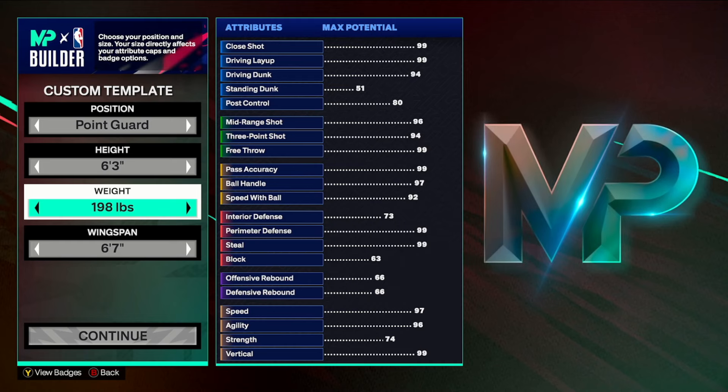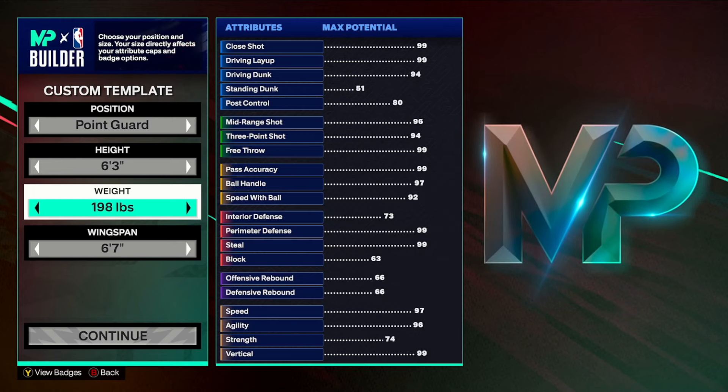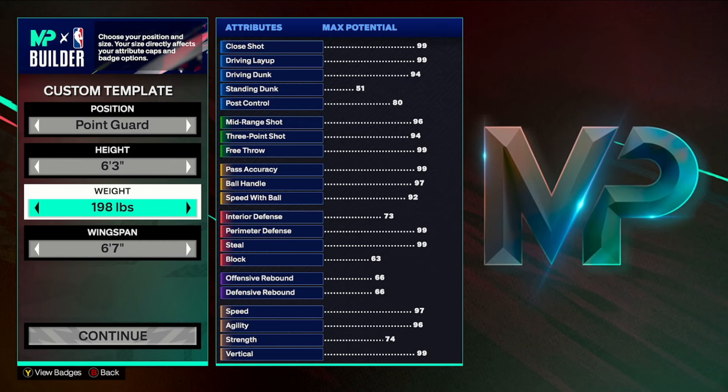Today we're discussing the 6'3 versus the 6'6 because I think the 6'3 is, in my opinion, the most popular — it's the tallest you can get and still get the marksmen animations. I personally like the 6'4 more than the 6'3, but we'll do the 6'4 when we talk about cap breakers. This video I'm not going to focus too much on cap breakers — more so on the build you can make before Starter 3.